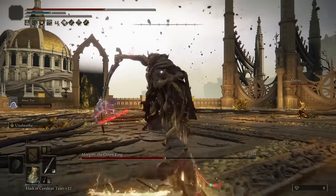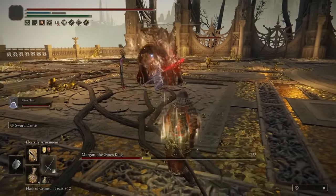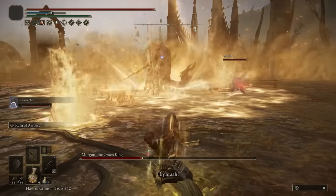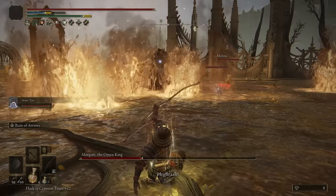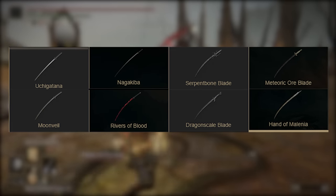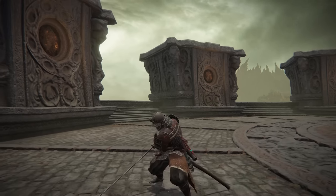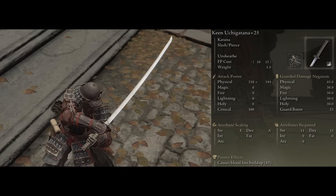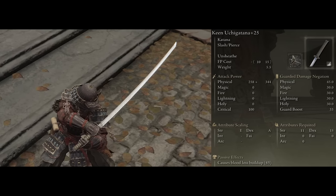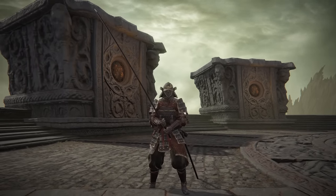Let's actually get into the build now and we'll start it off with the weapons samurais would use. The most iconic weapon for them, or what everyone thinks of when they hear the word samurai, is a katana. For that we got two options for you to choose from that are both amazing picks. We got the regular Uchigatana which looks like your basic katana — nothing too crazy about it, still looking very nice though. And we also got the Nagakiba which is a longer length version of the Uchigatana.